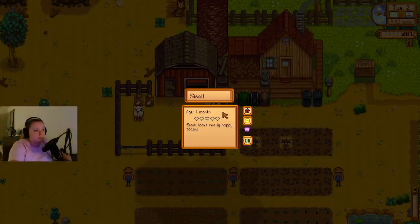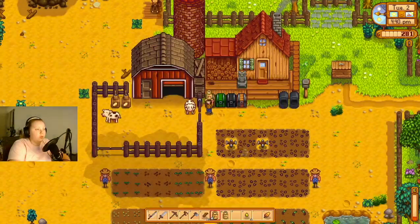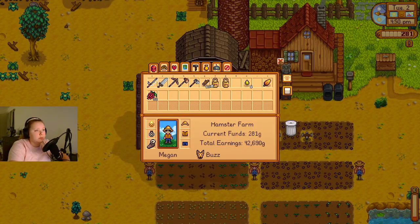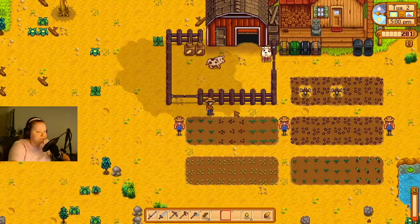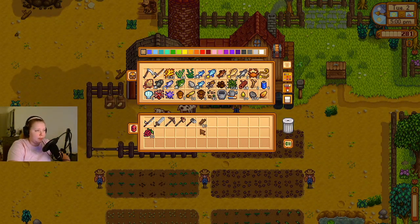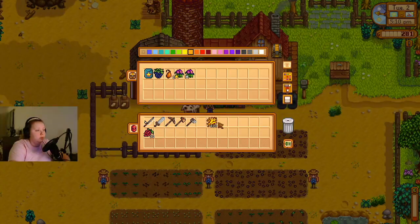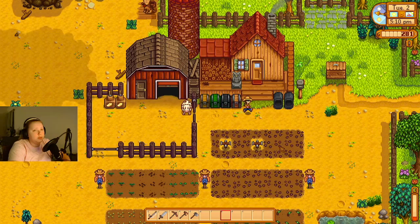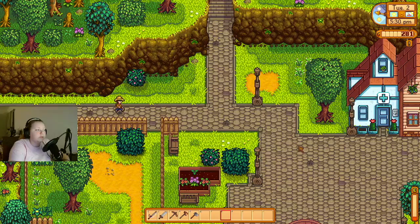Let me go get the milk. The milk — because I don't need these for the community center. Hooray! Now it's 5pm so it's not worth it to go to the mines in my opinion. We'll put the hay in the summer chest — we need to make a fish chest. Let's go down to the beach and see if we can find any good forageables down there.